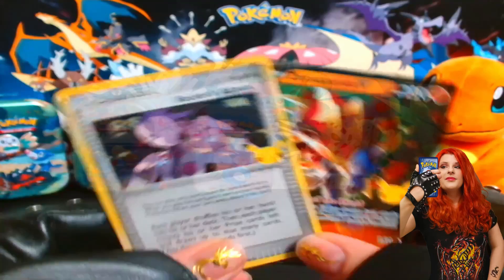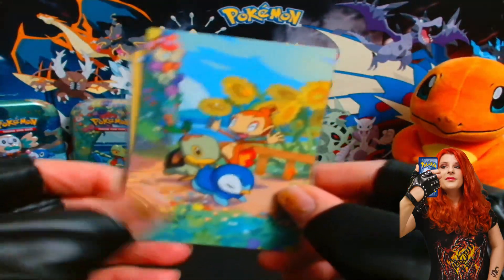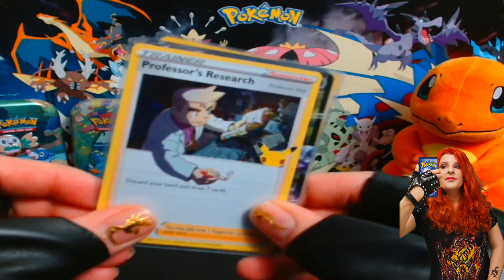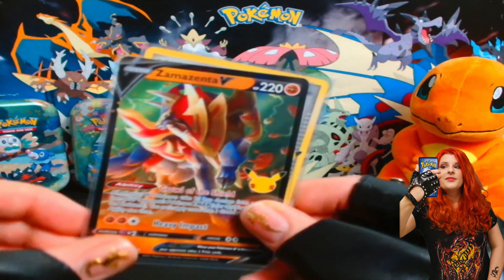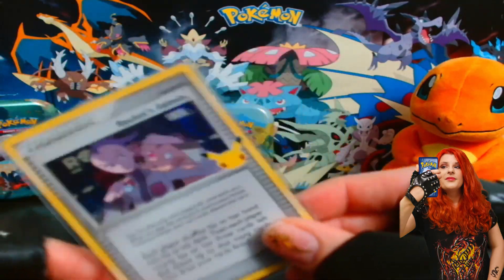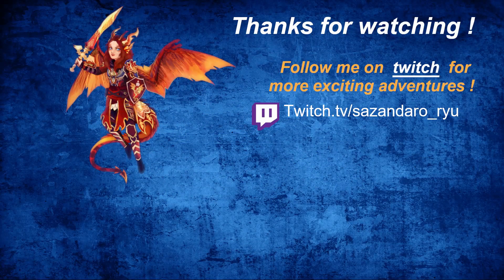Let me show you guys everything I got from the tin. From the Generation 4 Celebrations mini tin, I got Professor's Research. I also got the Galarian Slowbro V from Darkness Ablaze, and then a Zamazenta V, as well as the Rocket's Admin from Classic Collection — which was my favorite hit. Thank you guys so much for watching today. Bye!